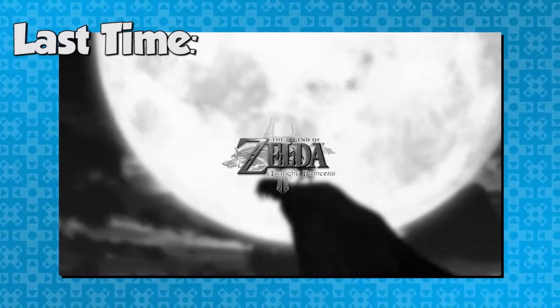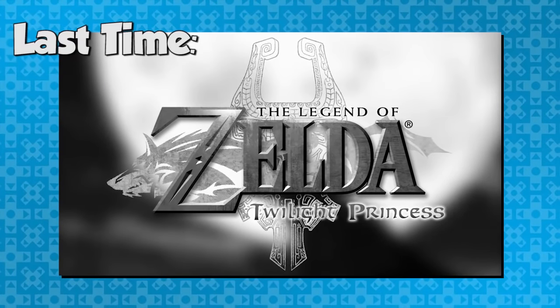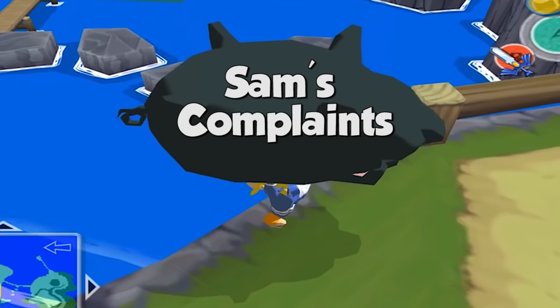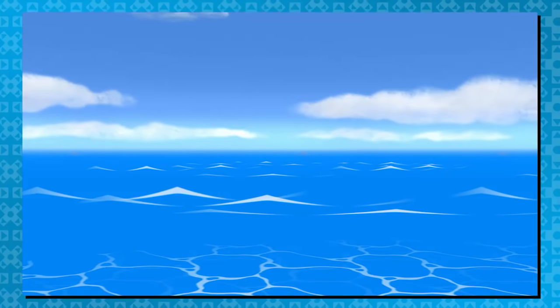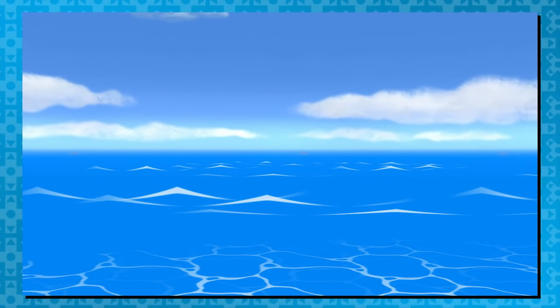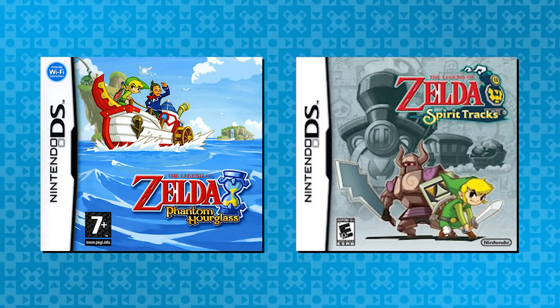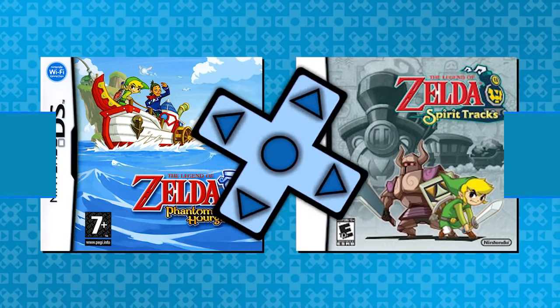Welcome back to another video. So last time I shot off almost all the easter eggs in Twilight Princess. There was a surprising amount of things to cover, so let's take it easy for this video. We're going to return to the Great Sea and look at a few easter eggs in the two sequels to Wind Waker on the DS — here are some easter eggs in Phantom Hourglass as well as Spirit Tracks. Let's get into it.